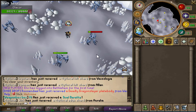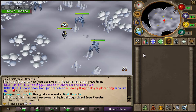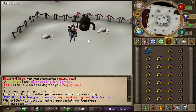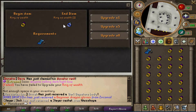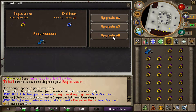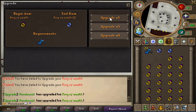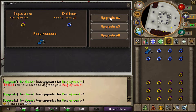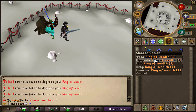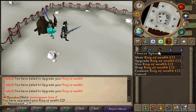My personal favorite is the upgrade machine. You can use this machine to upgrade items such as the ring of wealth. You will need a scroll of efficiency to upgrade your ring of wealth to a ring of wealth eye. Once upgraded, you can also use the scrolls of efficiency on the ring again to get more upgrades and an even better drop rate.